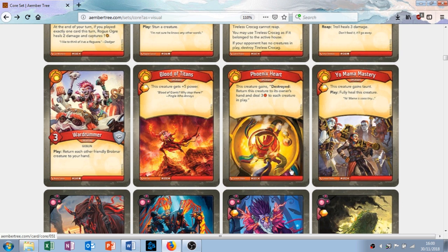Phoenix Heart upgrade: this creature gains the destroyed ability — return this creature to its owner's hand and deal 3 damage to each creature in play. Each creature in play. This is cool — you get your card back and you potentially board clear or deal a lot of damage, which has a lot of synergy with other Brobnar cards. I like this card. Shame it's a rare — I can see why it is. You can bring your stuff back multiple times a turn. I like it.